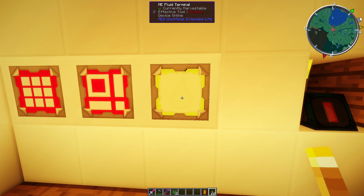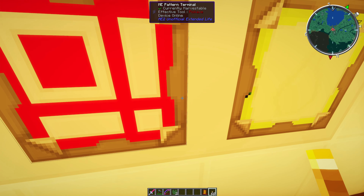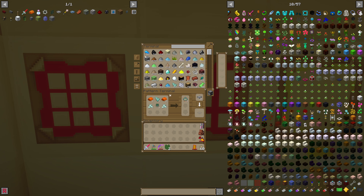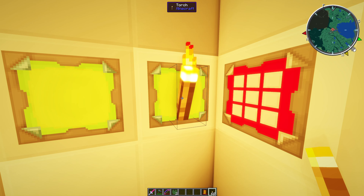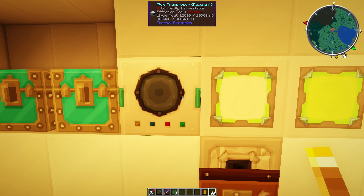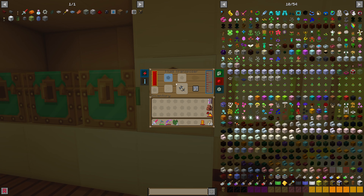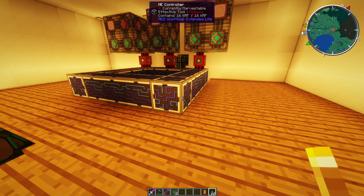Most of it is Applied Energistics. I can't see my cursor for some reason. There's heavy water and liquid meat — because I made a fusion reactor, I think. There's my terminal with everything in it, and a crafting terminal. There's a fluid transfer setup for meat for my meat injector. I think that's Industrial Foregoing.